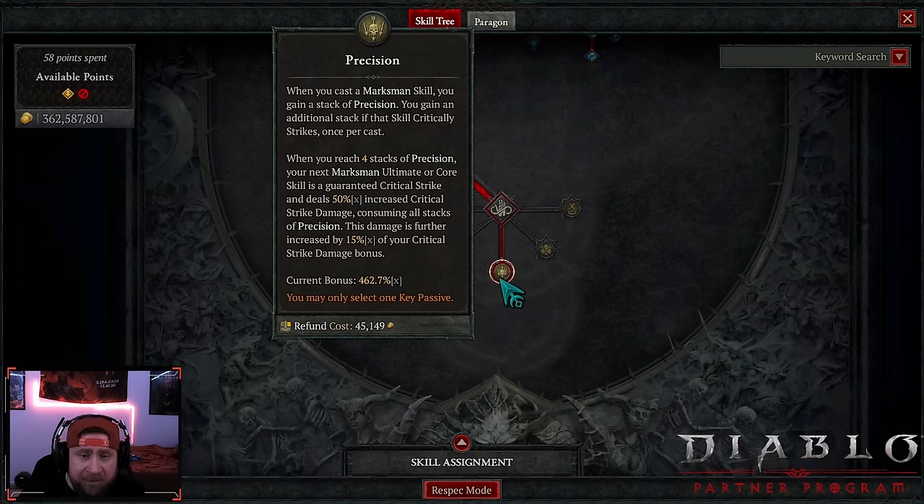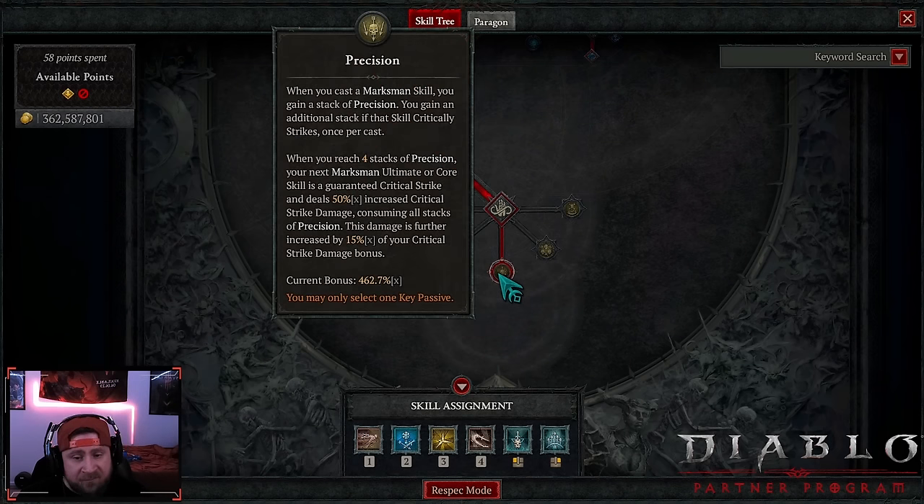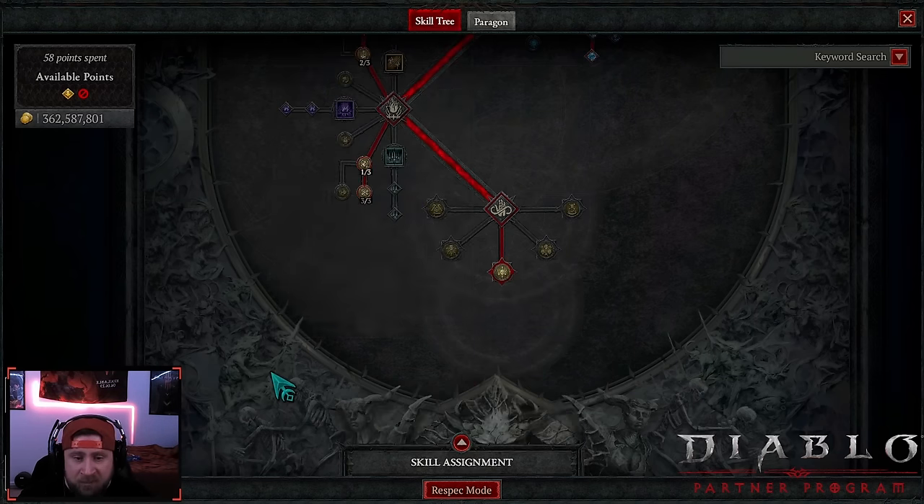We're doing precision as our key passive. When you cast a marksman skill you gain a stack of precision — an additional stack if that skill critically strikes, once per cast. We can easily rack up four stacks using puncture. When we reach four stacks, our next marksman core skill — barrage — will auto-crit and deal 50% increased critical strike damage, consuming all stacks. The damage is further increased by 15% of our critical strike bonus — we have 462% right now.